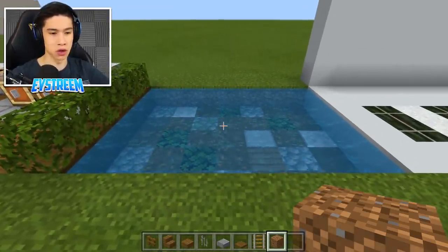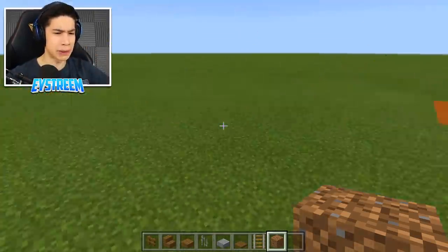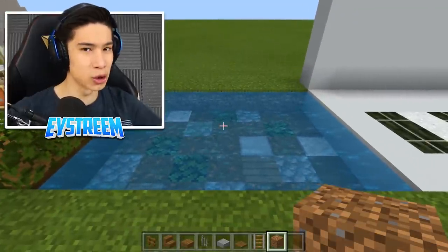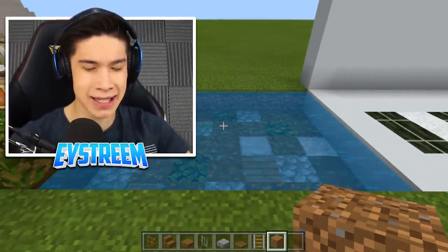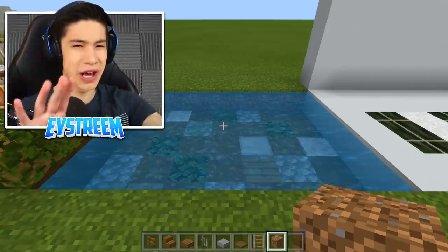Choosing where to place this swing is totally up to you. Normally you would build this on ground, but I found it looks really nice if it's in the middle of some water — like an ornamental lake outside your house. However, you can build this on land too.